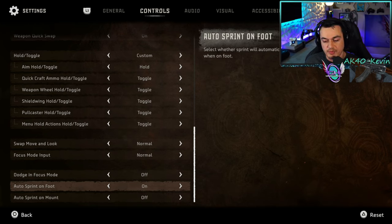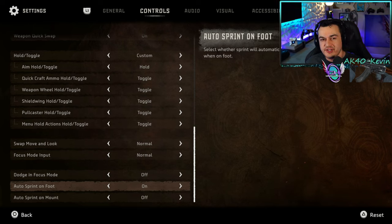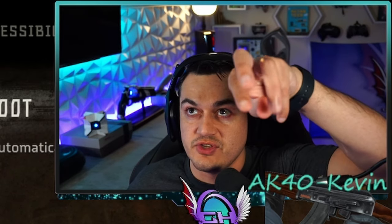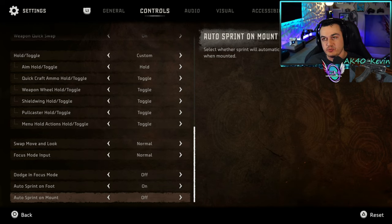Auto sprint — I have turned on for a couple of reasons. Every controller, no matter how expensive, uses the same cheap thumbstick modules that inevitably get stick drift. By not having to constantly click down on L3, it can prolong stick drift developing on your controller. You can also control when you activate sprint by how far you push the left analog stick — push it about 75% for a normal walk pace, all the way for sprint. I do not have auto sprint on mount, as I like to fine tune the speed with X and circle.